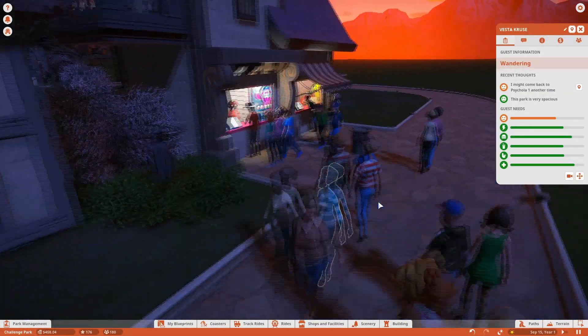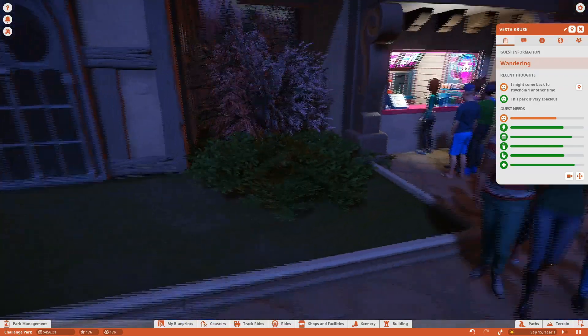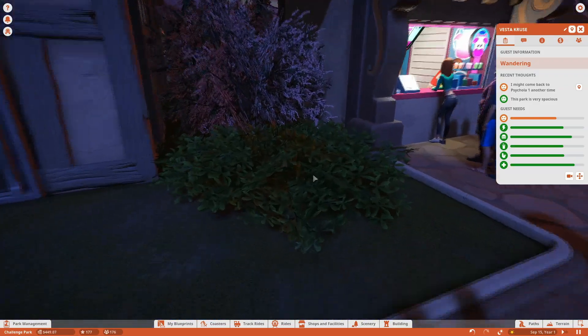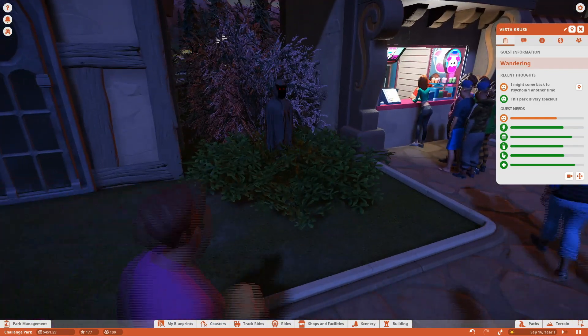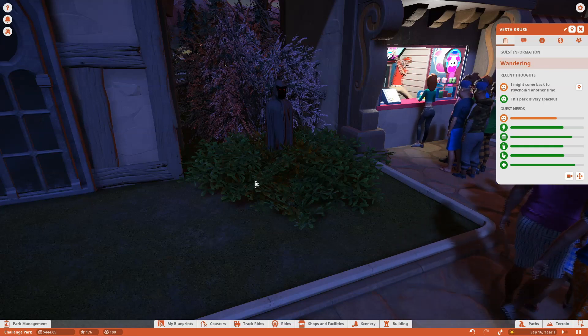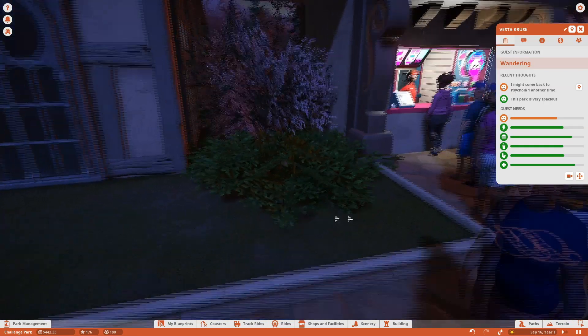Welcome back to another episode of the Planet Coaster Series Spooky Edition. I didn't really do much outside of this last episode. I added some stuff to hide the big gap between the buildings, and I added this guy - he sneaks in and then sneaks back out like that.